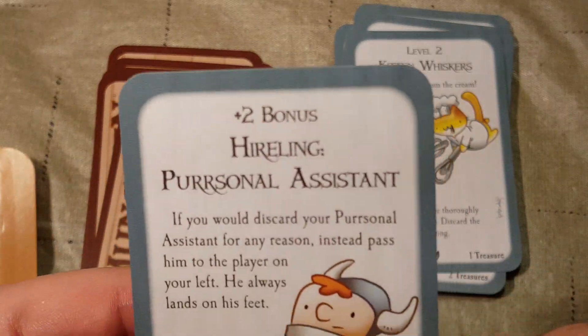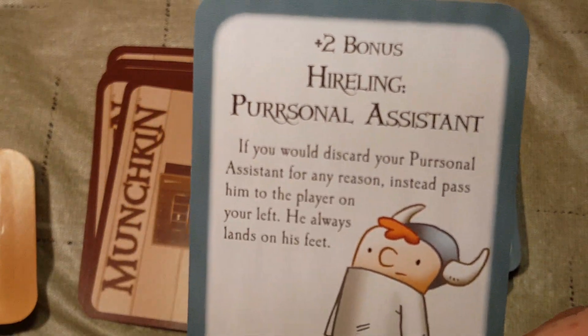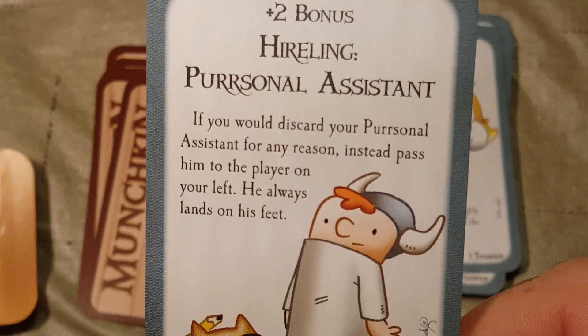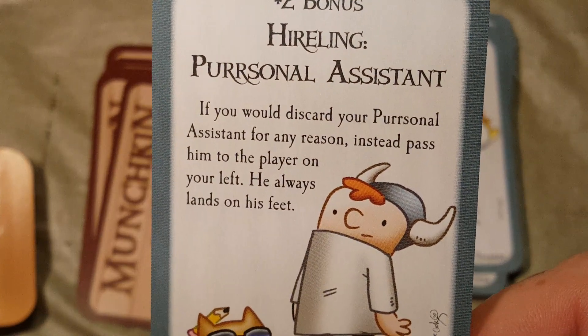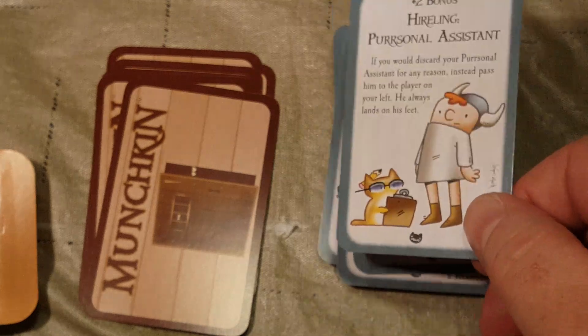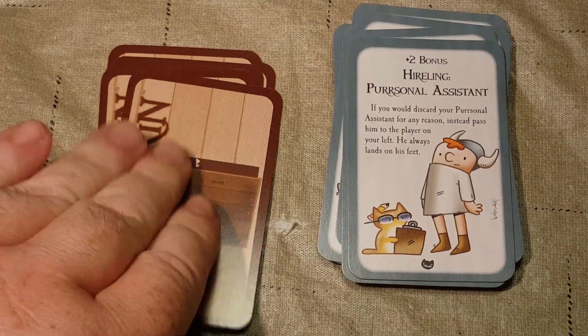Level plus 2 Hireling: Personal Assistant. If you would discard your personal assistant for any reason, instead pass him to the player on your left — he always lands on his feet. Plus 2 bonus. Nice.